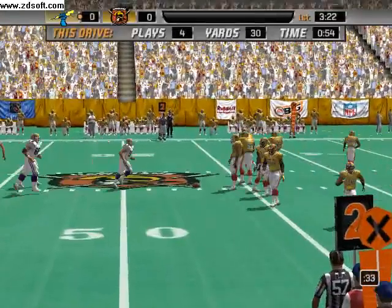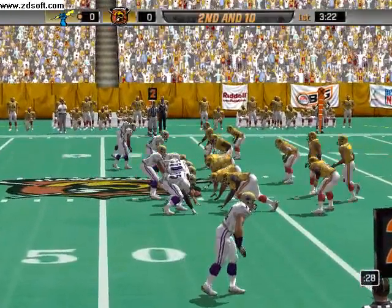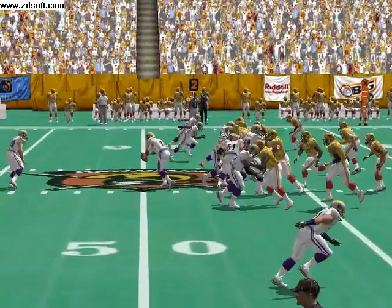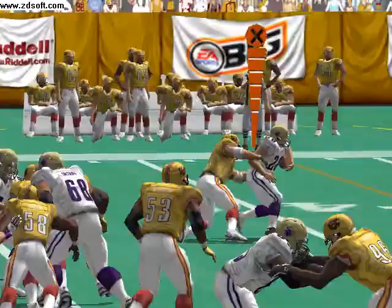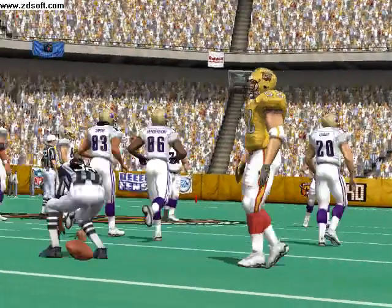This is the 5th play of this drive. Grant, the lone setback, looking to run it here. Simmons stops him at the 39 — the linebacker comes up to make the tackle.